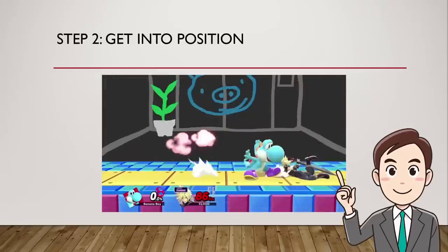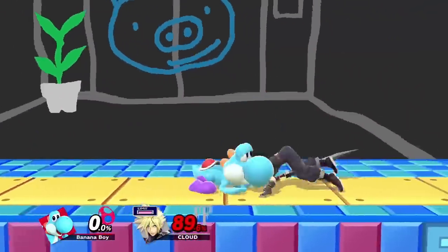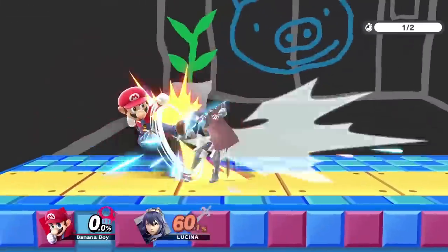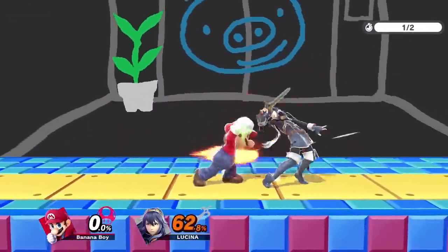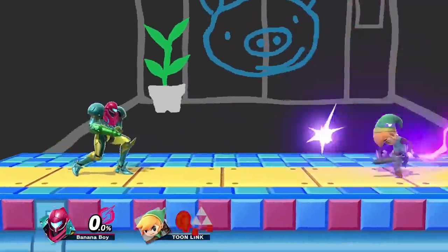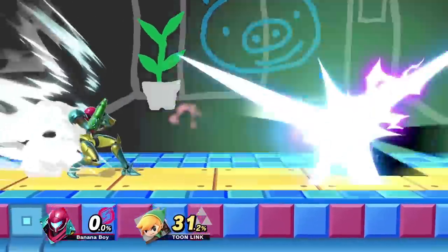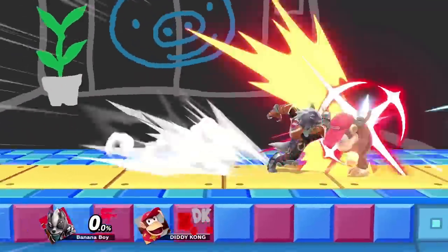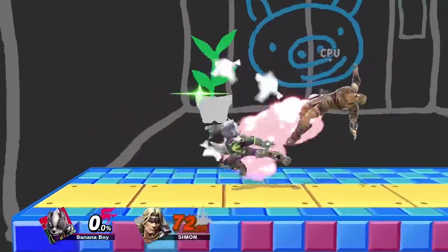Step 2: Get into position. After sending the opponent into a tech situation, you're going to want to be in the correct position so you can cover as many of their options as possible. For most characters, this position is going to be right in front of the opponent. There are exceptions for some characters — like Samus can shoot a charge shot from tech roll-in distance and cover a bunch of options — but in general, you usually want to at least start out next to them.